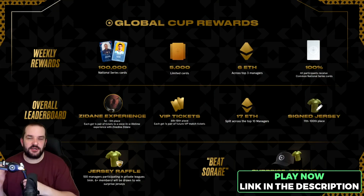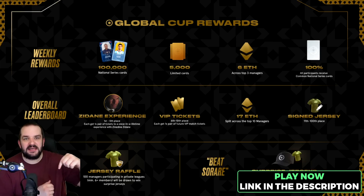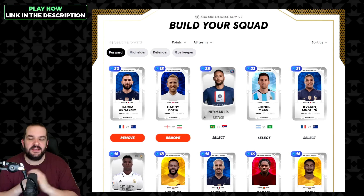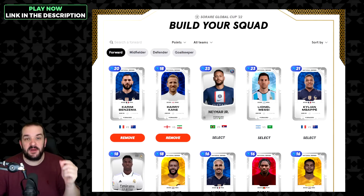Before the next part of the video I want to talk about today's sponsor SoRare. There is a massive tournament starting on Sunday and SoRare are running the Global Cup alongside it - completely free to play fantasy football with some awesome prizes up for grabs, including meeting and playing football with Zinedine Zidane. If you use the link in the description to sign up and join my mini league, the top three will win signed jerseys. You only have to choose eight players, two from each position.